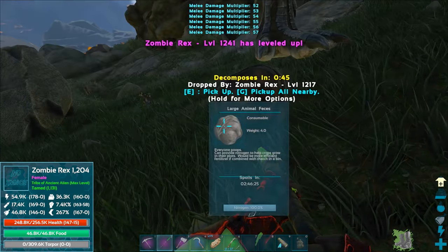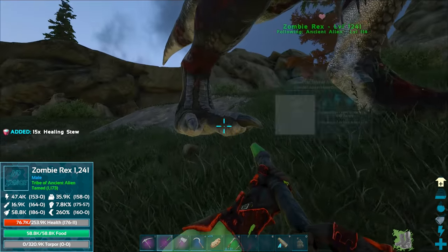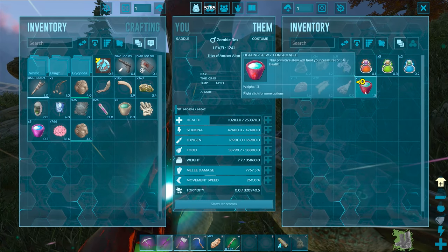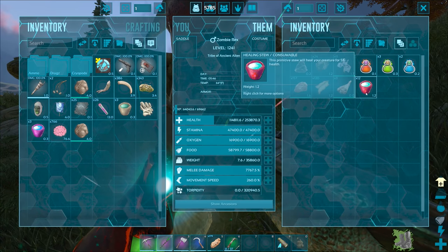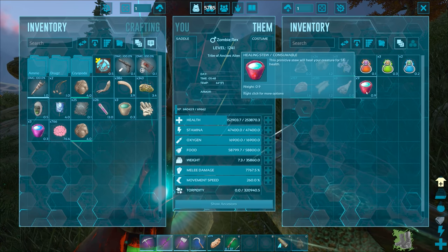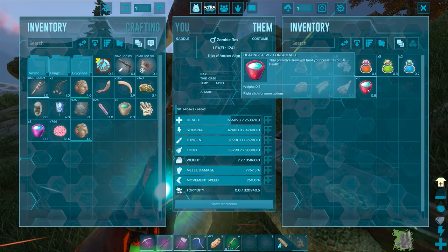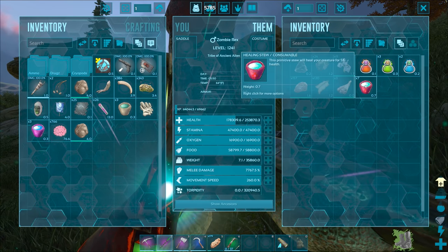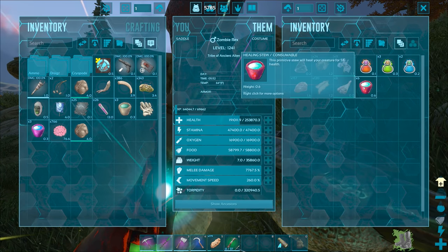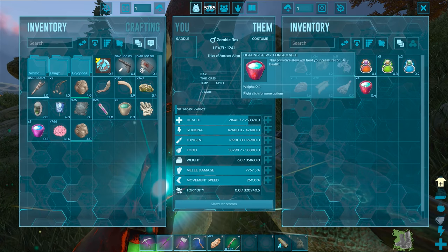Boom, let's grab some healer items and give them to you. Now we have two zombie rexes! The new one is actually a lot better than the one we had beforehand, so we're upgrading. This one's going to be our new main zombie rex. Give it another healing item — heals up 5% basically instantly. What we do now is switch inventories between these two, switch saddles, and load the old zombie rex into a cryopod.